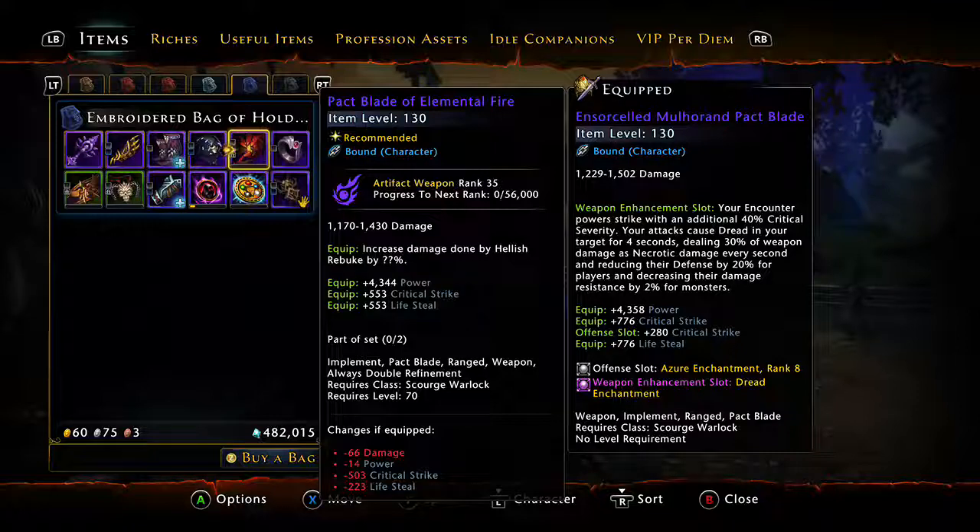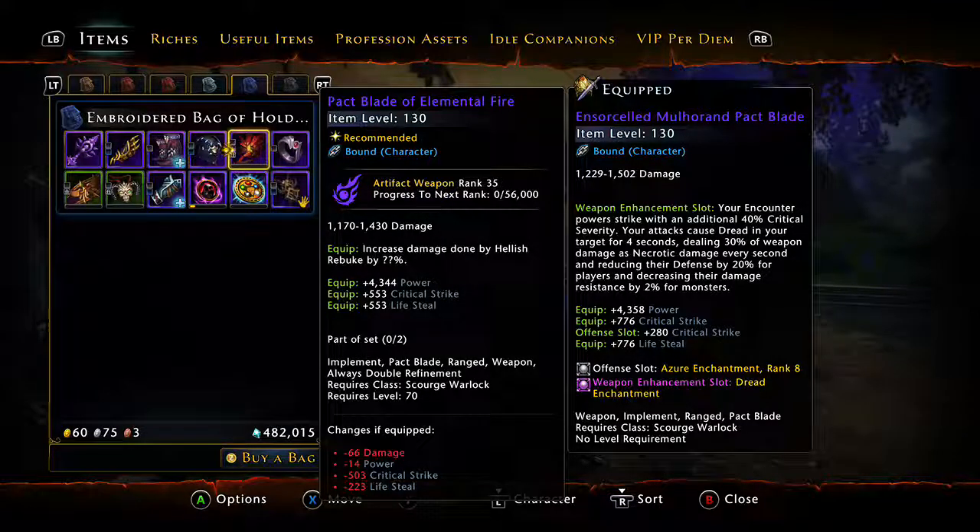For me, in Scourge Warlock DPS, I'm really after power and crit. I love the power and the crit. If you are somebody else, just make sure that you go onto MMO Mines or read up about the different types of characters you're playing, because it's different for each of them.